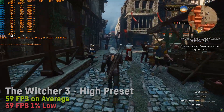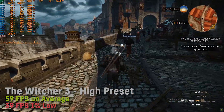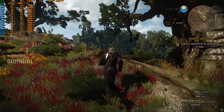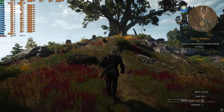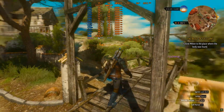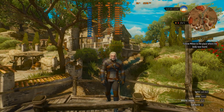The Witcher 3, my favorite game to benchmark, scored an average of 59 FPS and a 1% low of 39 FPS on high settings with almost all post-processing options turned on. The 12 threads really pay off in cities, as my old 4-core i5-3570K usually had problems keeping the frame rate and frame times stable, but the Xeon really does work well with this game.